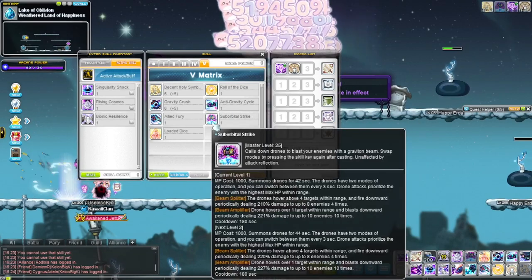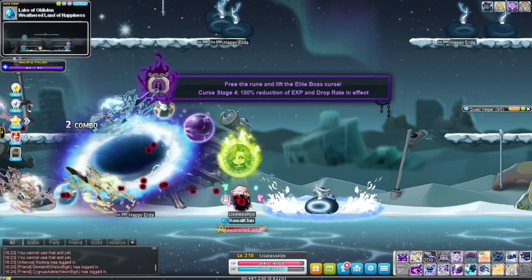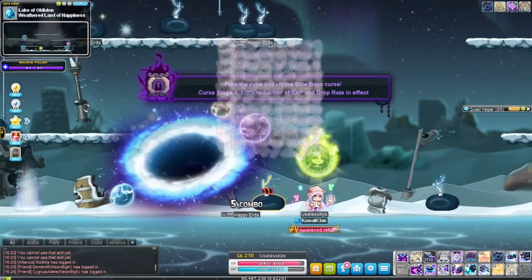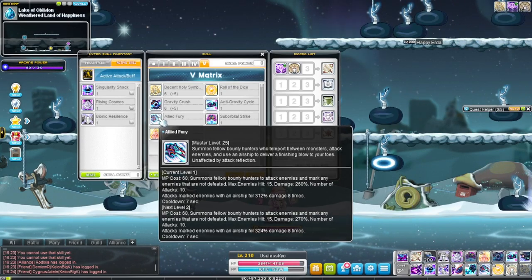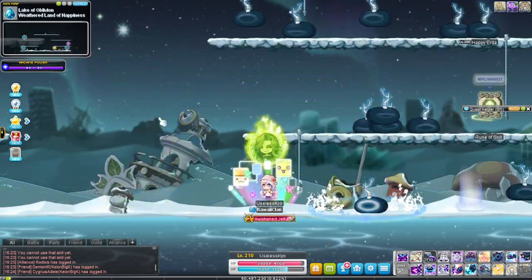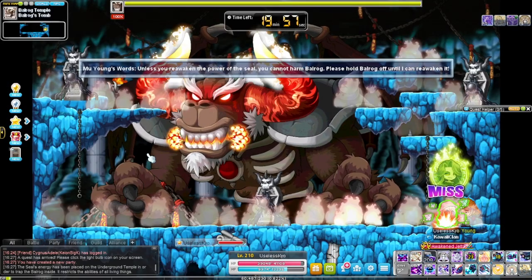Gravity Crush does damage for a short while to nearby enemies and then after some time it explodes dealing a lot of damage. You'll most likely be using it for bossing. Allied Fury has a very short cooldown of only seven seconds — it first slashes enemies by calling up some allies, and if enemies survive the initial slashes, a ship comes in to deal extra damage.